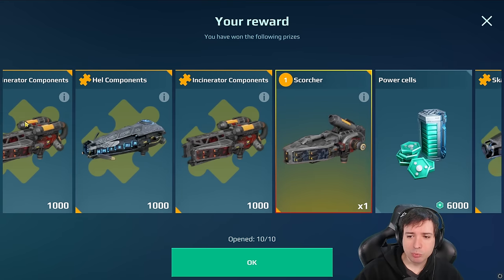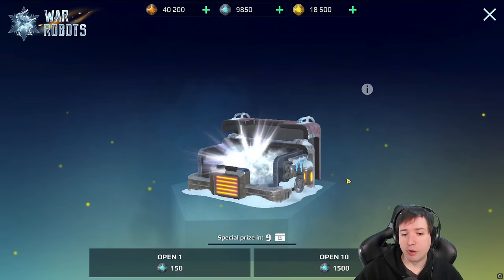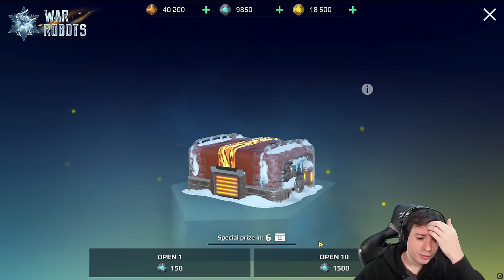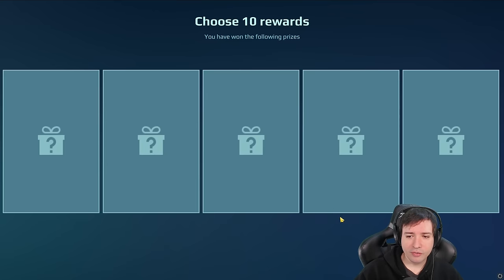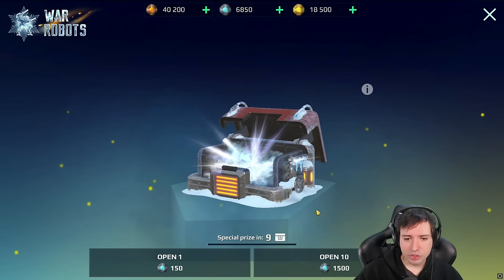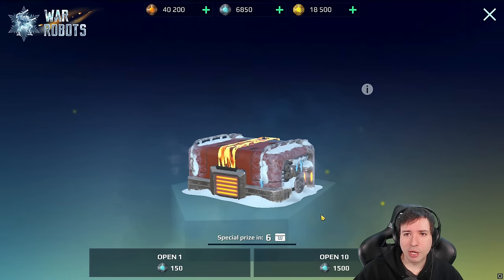Why is platinum never part of the event boxes? It seems like the most obvious choice to give away platinum in the medium or gold-sized boxes, because I don't recall having platinum inside to upgrade Titans. And is platinum in the operations — the battle pass? I don't think so, but I might be wrong about that one.